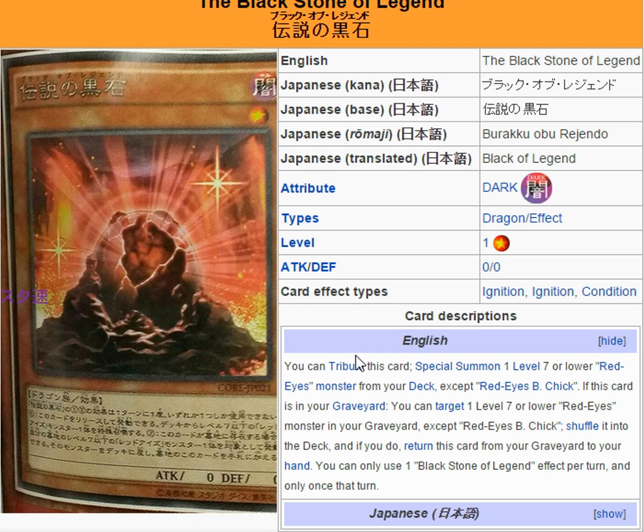Then we've got the Blackstone of Legend — a good demonstration of how combo-oriented this deck can be. You tribute this card to special summon a level 7 or lower Red Eyes monster from your deck, except Red Eyes B-Chick. A lot of these cards exclude Red Eyes B-Chick and I don't know why — Konami is hating on Red Eyes B-Chick right now. When the Blackstone and a Red Eyes monster are in your graveyard, you return the Red Eyes monster to your deck to add this back to your hand, creating a kind of infinite loop. You summon the stone, tribute it, and then once they're both in the grave, put the stone back in your hand and the Red Eyes monster back in your deck — wash, rinse, repeat. It opens up an infinite combo state.